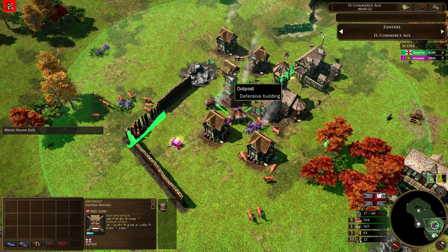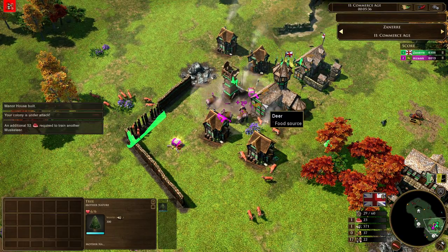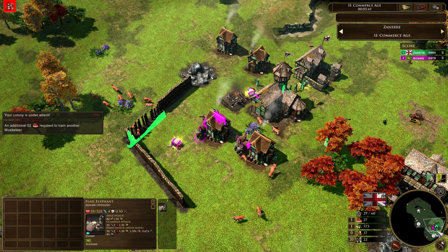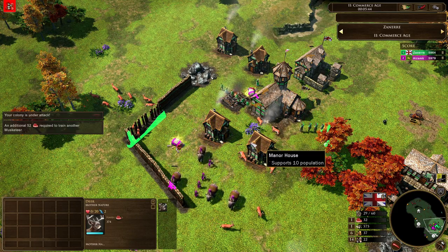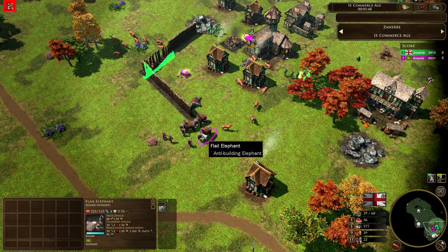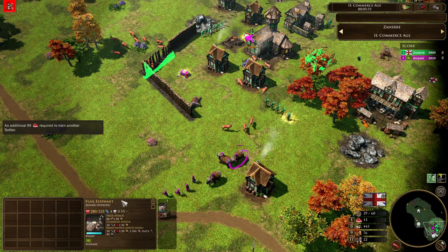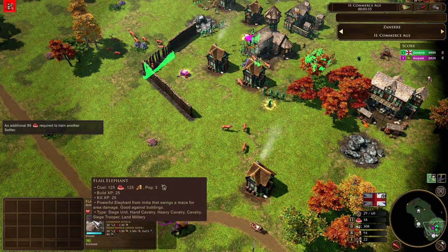Oh my gosh, look how quickly that building is falling — already down to one third of HP, and the flag has gone flying. Flail elephants have hit the flag into like the next world — gone from Korea over to Punjab. Some villagers coming out of the town center. Azamk falling back a little bit, still got 10 villagers in the town center, looking to do as much damage to these flail elephants. Keep in mind they've got 50% range resist — these are siege units.